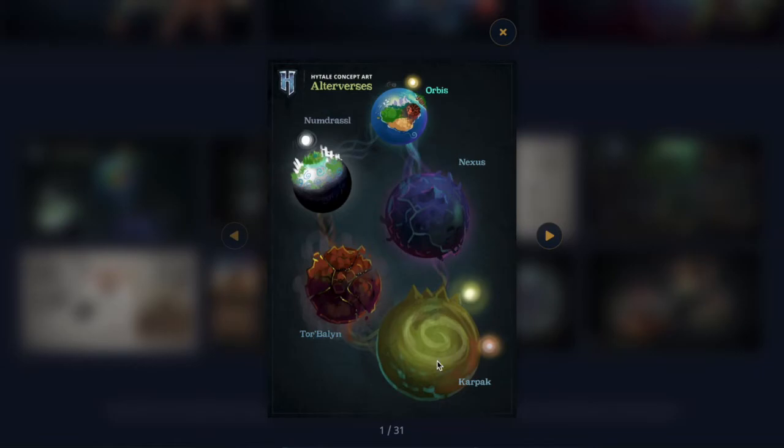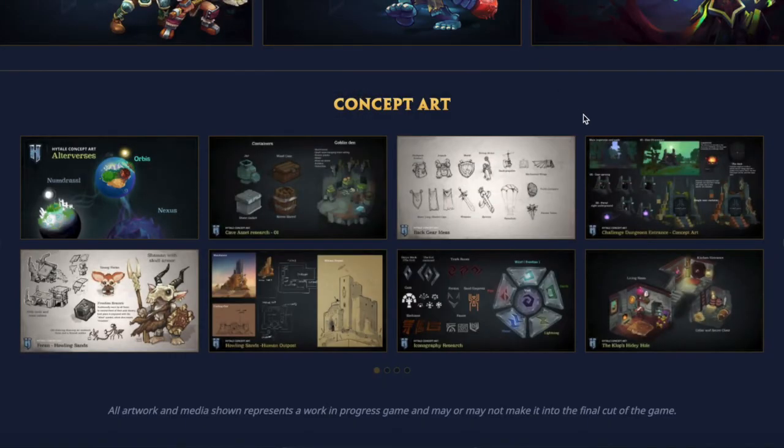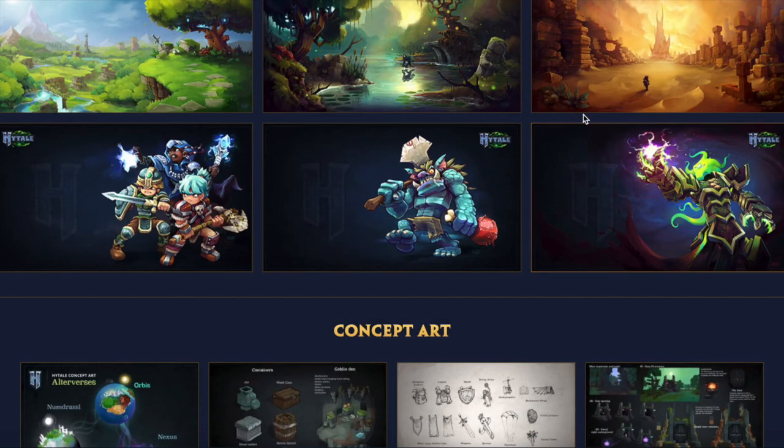These are probably later game with different bosses and mobs that you'll be fighting and getting better loot as you progress. Maybe the Nexus or this other one looks like the late-late game. You saw that dragon in the trailer — the Nexus kind of looks like you'll be fighting him there, or maybe on the fiery planet. I don't know, let me know down in the comments what you think, because I'm really stumped right now.